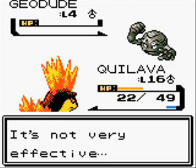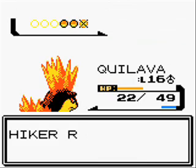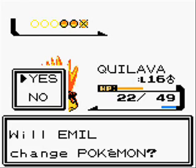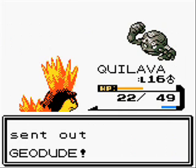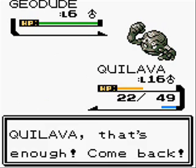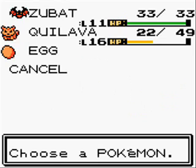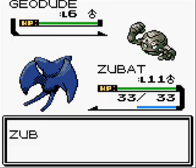We're going to get a one-hit KO on it! So that's pretty nice — very good job, Quilava! Now I'm going to switch into Zubat just for the experience, because Zubat is getting close to leveling now.